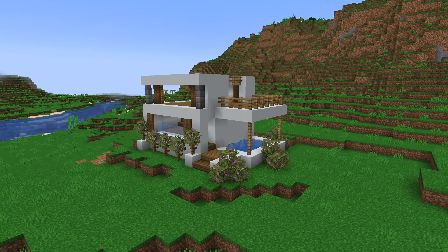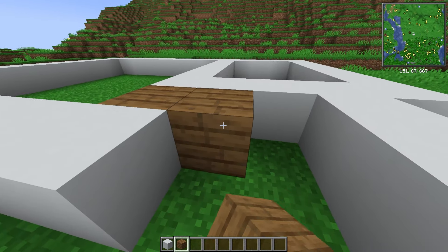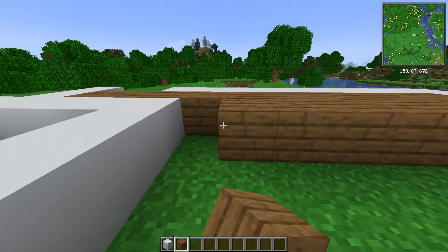How to build this beautiful modern Minecraft house. Start off by using this blueprint of a 9x13 base. With your base created, we want to fill it in with some spruce planks, because it'll be your ground floor.